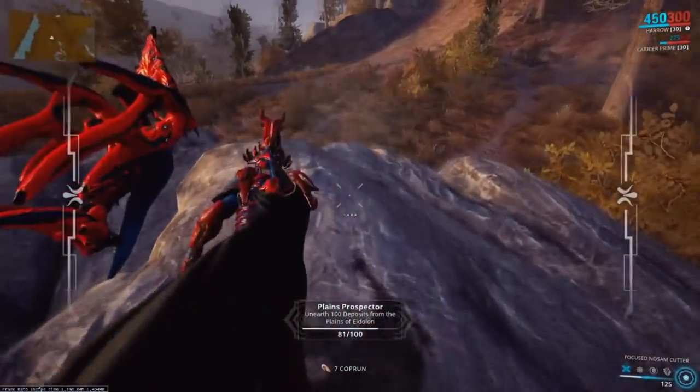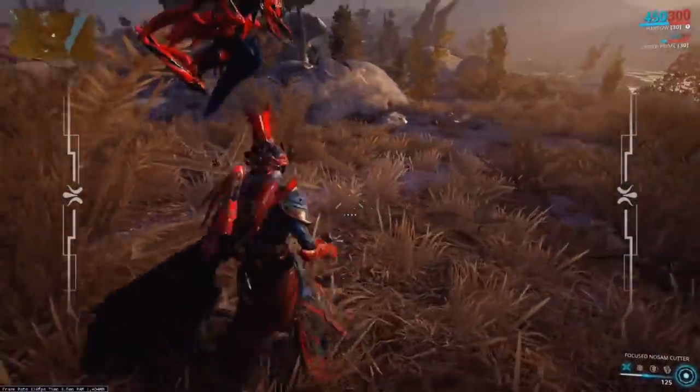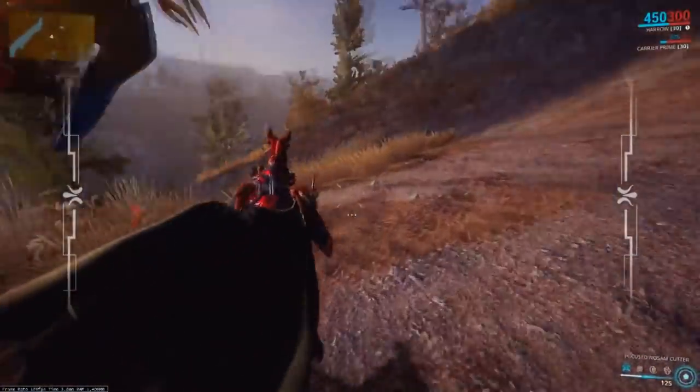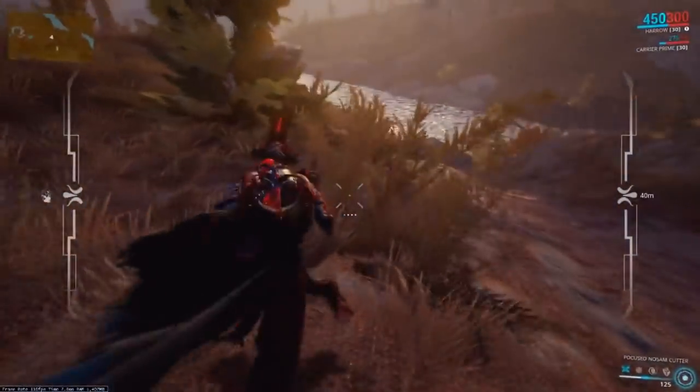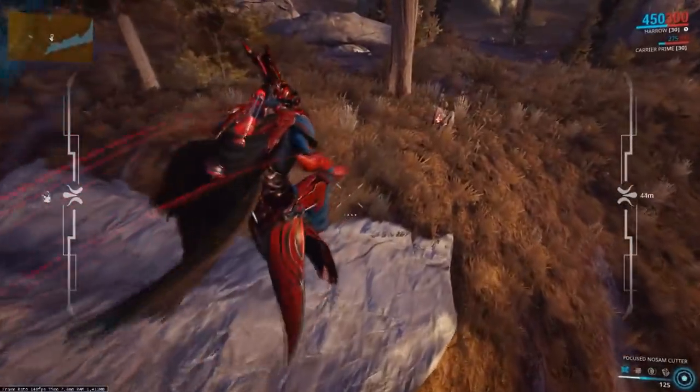That's the overlay and that is how you mine. Hold right-click to see it and left-click to use your laser. It is going to be very difficult at first and very shaky, but it gets a lot easier with better cutters. So don't be deterred — trust me, it gets a lot better.